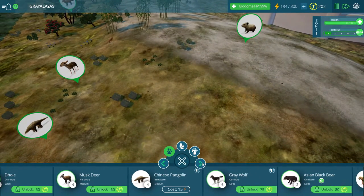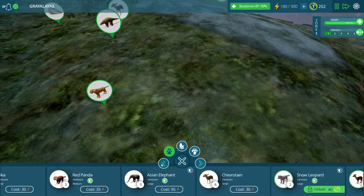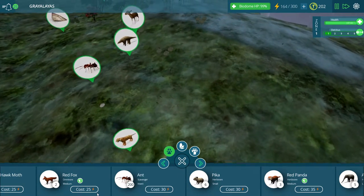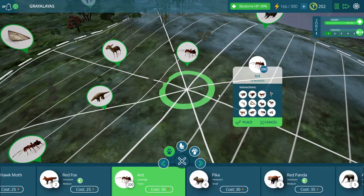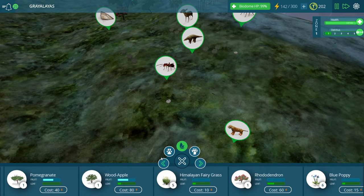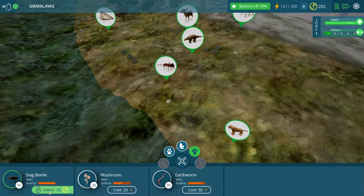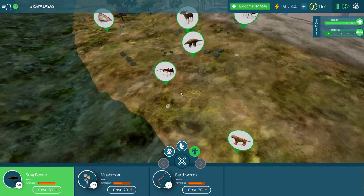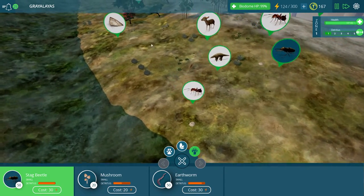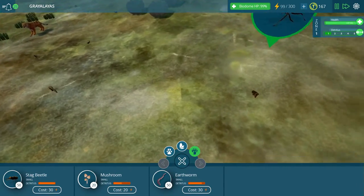We need to get these guys some insects right away. I know we've got some ants — let's put all kinds of ants down. We want to at least get a couple of these anthills. We haven't unlocked the stag beetle yet — that is an insect and it's a detritivore reducer. So let's put some of these guys down over there and over here as well.